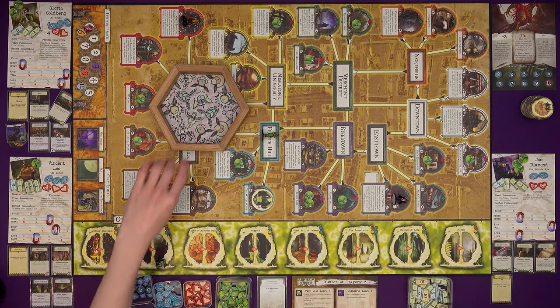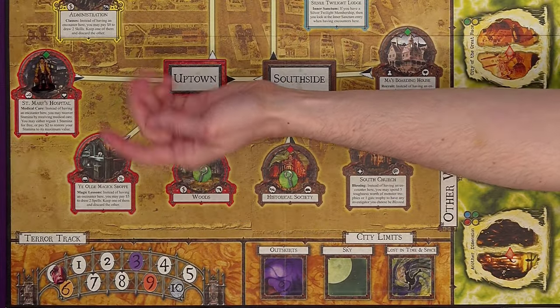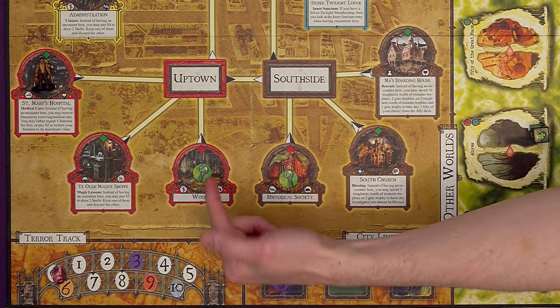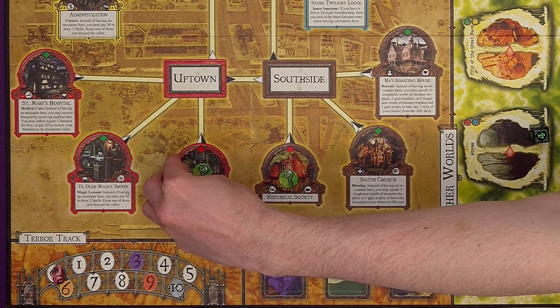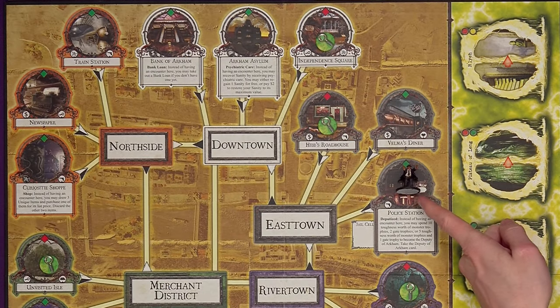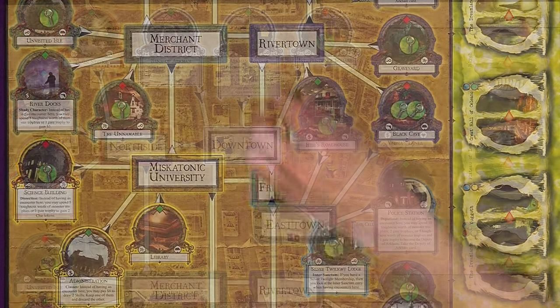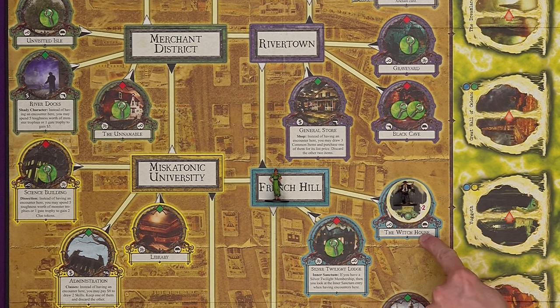Vincent has two movements. He starts at the hospital and is just going to come over to the Woods here — there's a clue and it's only two spaces away. One, two — nothing in his way. Joe Diamond is at the cop shop with four speed — exactly what we wanted. He moves one, two, three, four and steps through the gate at the Witch House. Nothing happens just yet — he's just on that space. Now we've had the movement phase, we move on to the Arkham Encounters phase.